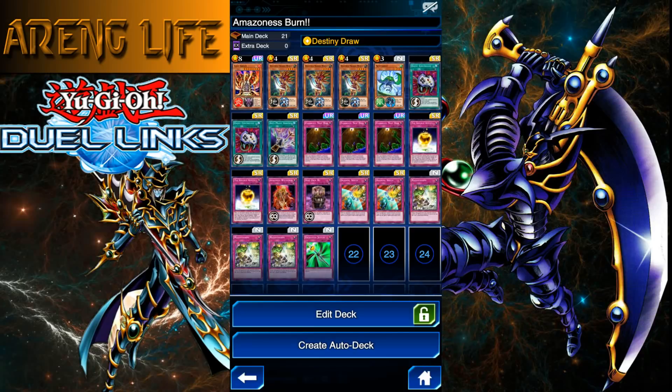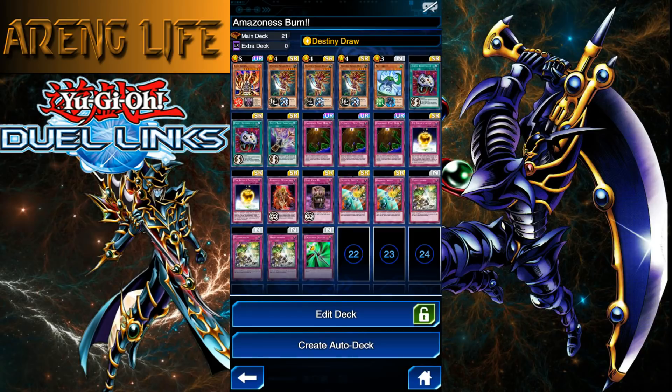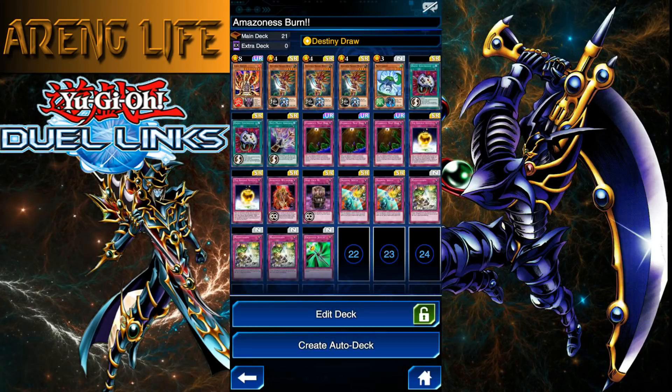Mainly this deck is just a really beautiful burn deck. It relies on the Amazoness Swordswomen — their effect causes your opponent to take all the battle damage you would have taken. So if you attack into a Blue-Eyes, normally you'd take 1500, but your opponent takes that 1500 instead. We combo that with Massive Morph, which makes your opponent's monster twice as strong, then attack into it for huge damage — a 6000 ATK Blue-Eyes means they take 4500 damage.